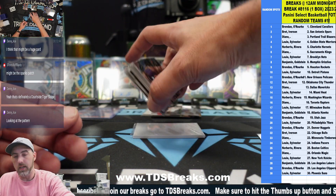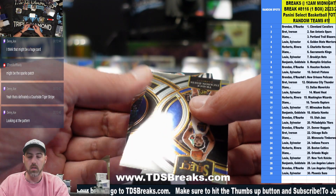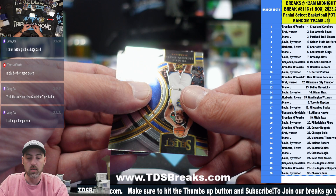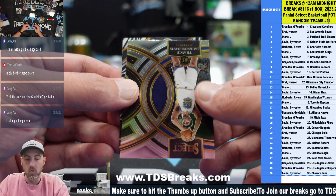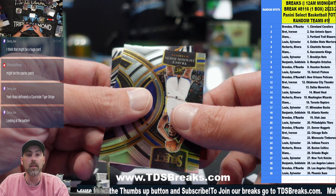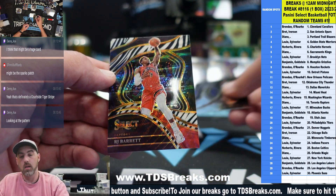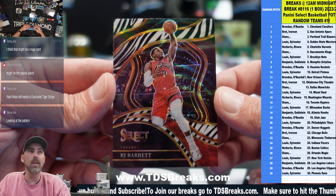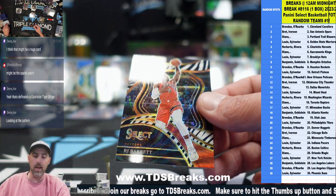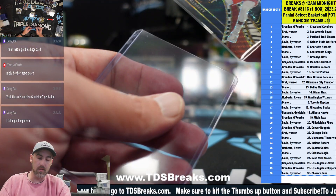Let's do our zebra first. This is also a courtside zebra — courtside zebra could be a massive card. Looks like it's got a little bit of red on the bottom in there. RJ Barrett courtside zebra going to Toronto and Diane. Bang! That thing is nasty looking.